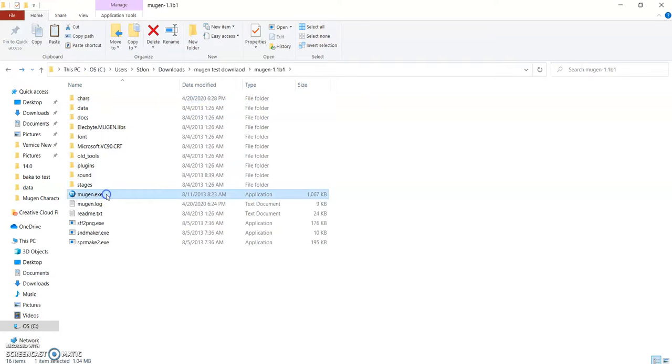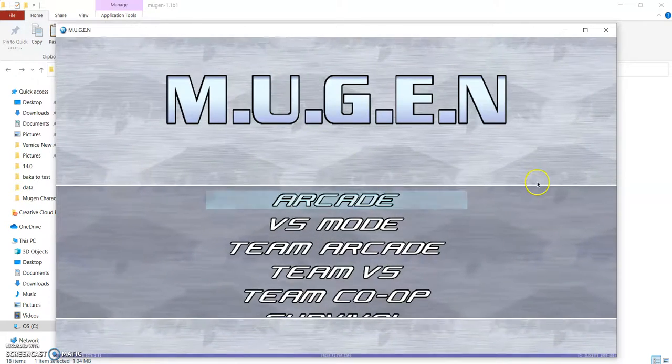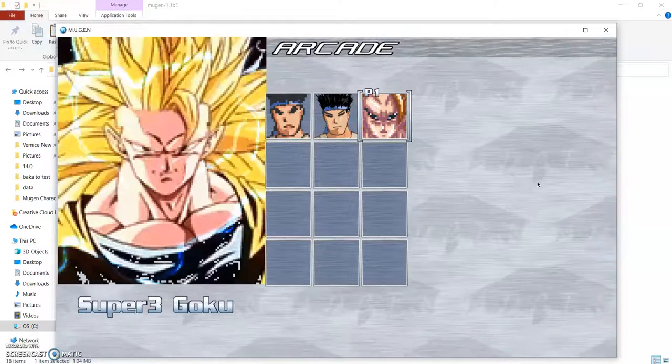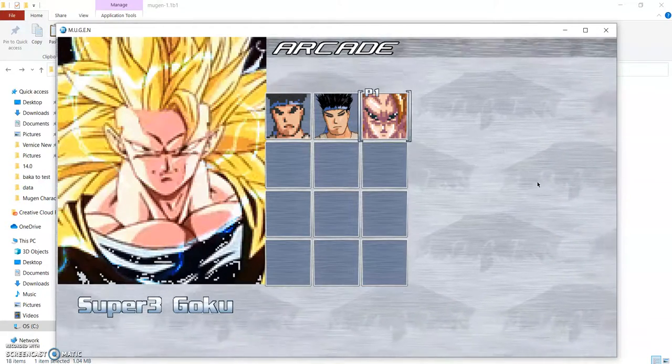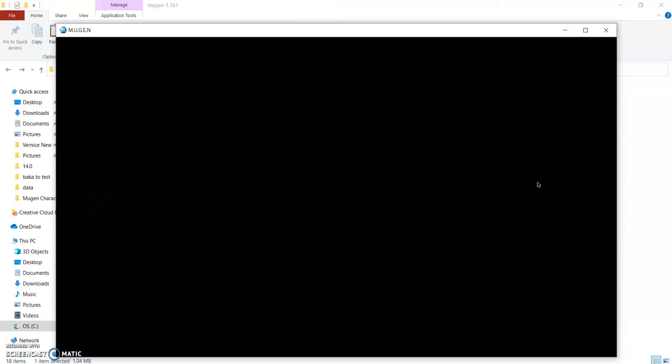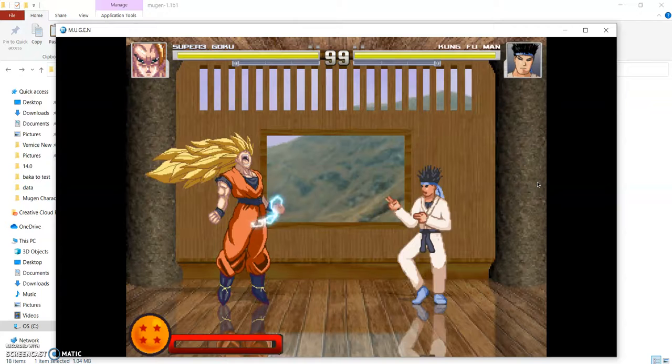Go back and start the game. Everything looks the same — let's go into arcade mode. Now you'll see a third character here: Son Goku. There you go — fully playable.